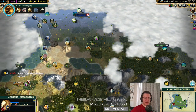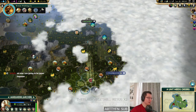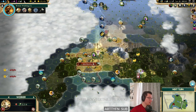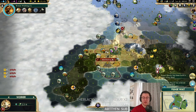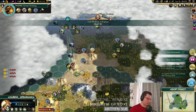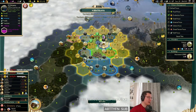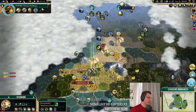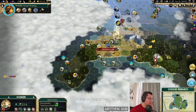Apologies chat — we're dropping a few frames every now and again; there's not really a lot I can do about it. We can chop this down. We can take legalism now from the monument, and we've discovered iron here as well! We've got plenty of production in the capital but still none in the new city.